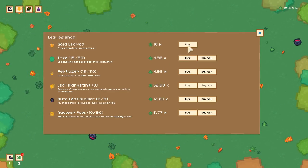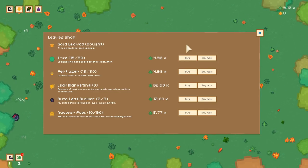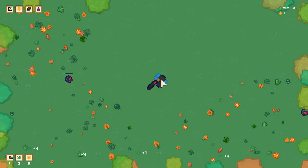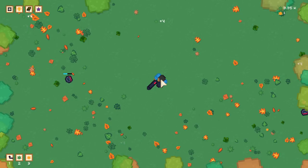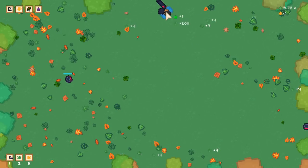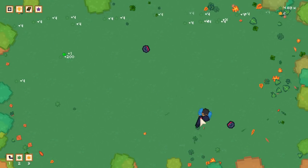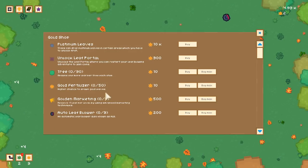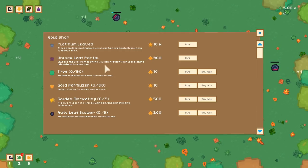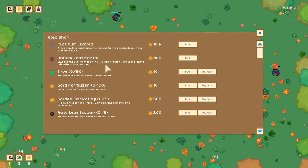I should be able to get golden leaves now — the next leaf marking is at 64,000, jesus christ. I got gold leaves — let's find one. Bottom right, is that a gold leaf? Yes it is. They're like little micro-leaves and apparently a second form of currency. There's a gold leaf shop — and platinum leaves, and something about a leaf portal where you can restart to gain coins.